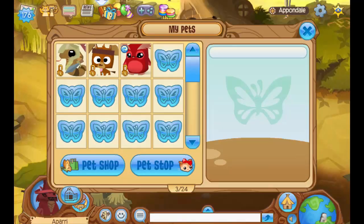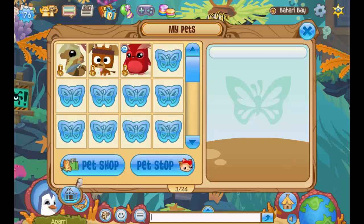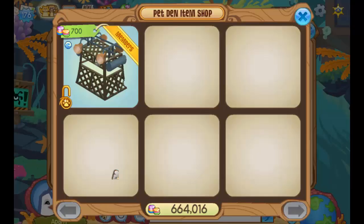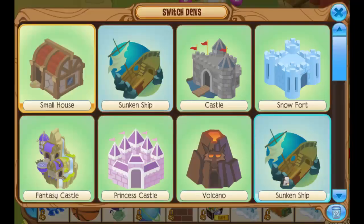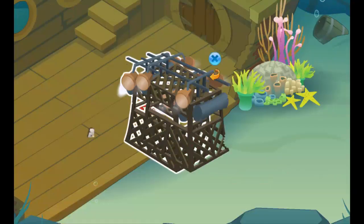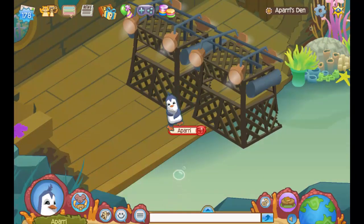Alright, so now once you're outside, click on the pet shop, exit out of it, and then click on the world map and go underwater. Now once you're underwater, you should see the long lost underwater pet shop, and when you click on it you will have the option to buy a shark cage, which is an item that you can't get anywhere else.